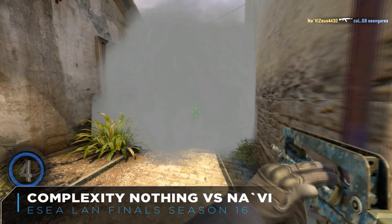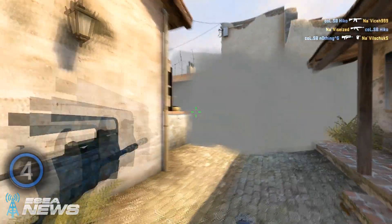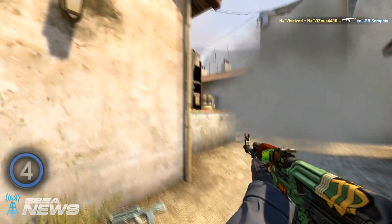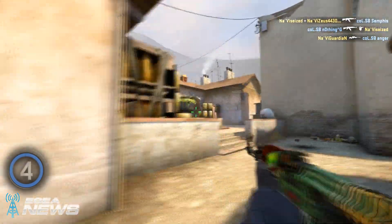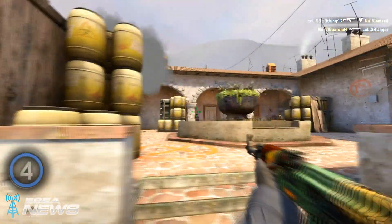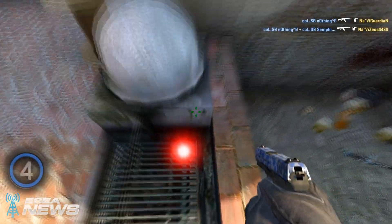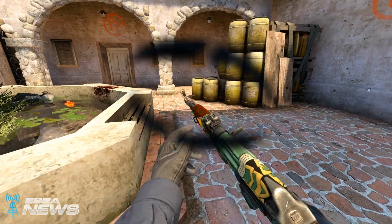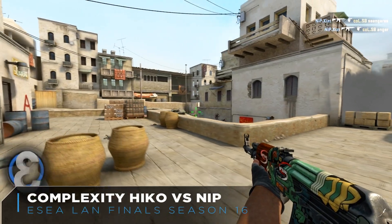At number four we have Nothing in a clutch situation against Navi on DE Inferno, with a chance to move on to play i5 Power in the upper bracket finals. He gets the opening frag, maneuvers into banana for a nice second frag onto Seize at the pool, then faces a split requiring kills at triple box and dark spot — he finds both headshots in rapid, accurate fashion and gets the defuse to secure the round and help Complexity move on.